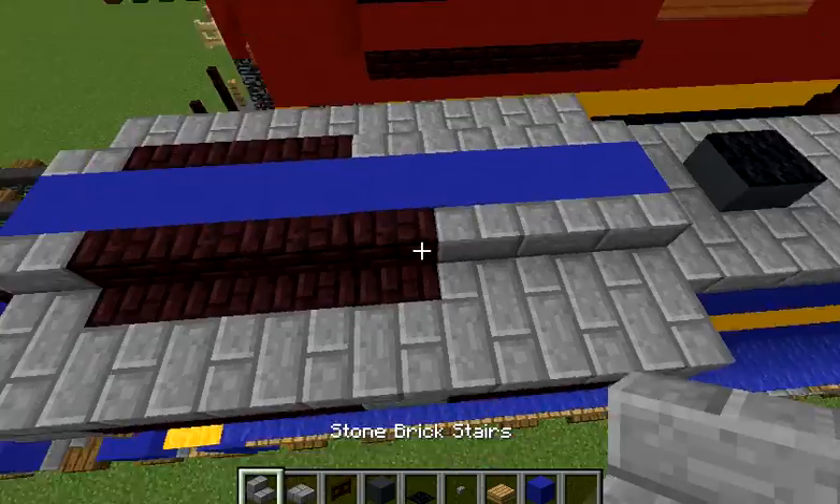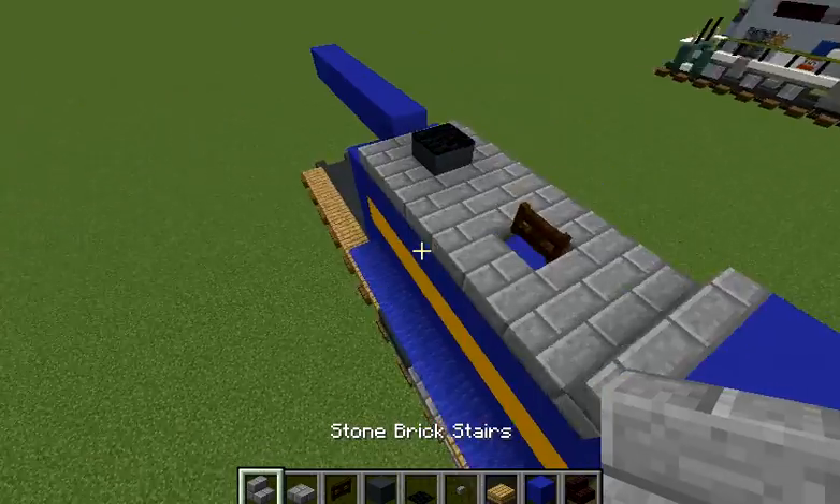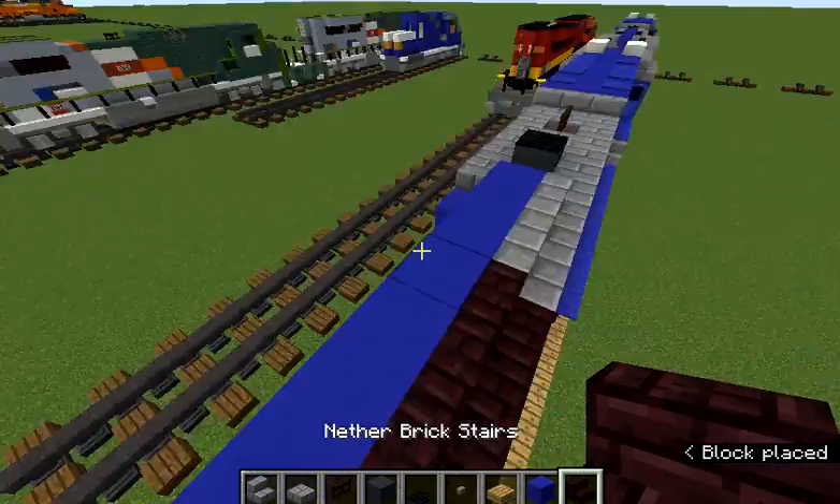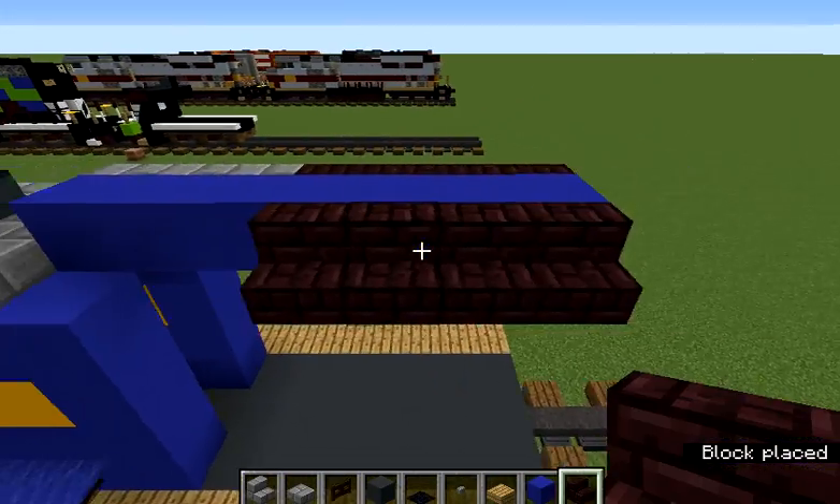And then we're going to get our stone brick stairs — another brick stairs. We'll build three stone brick stairs, four another brick stairs. We'll do the same thing on the other side.